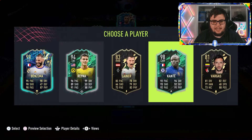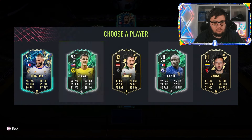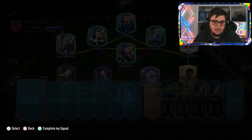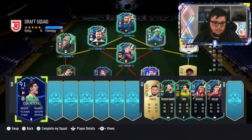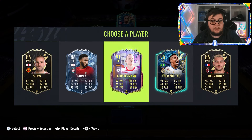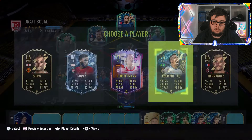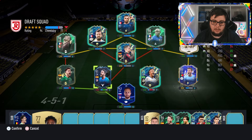I've got to go for Kanté over Benzema — just for links, we'll probably pack another Prem player hopefully. Substitutions — we need some players here. I'll take 91 Courtois. 95 Milletale — gets the link. Has to be Edda Milletale. And then I put Ruben Diaz there.